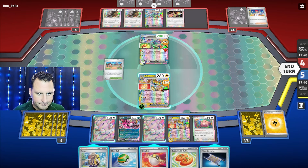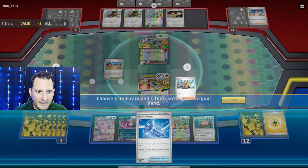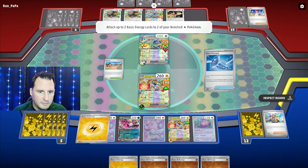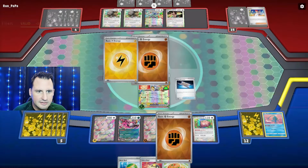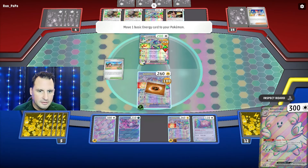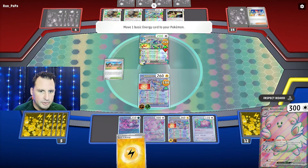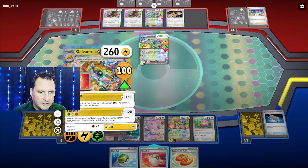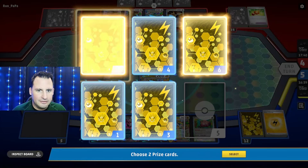Let's get the Glass Trumpet. We'll glass trumpet — I need one of those and one of those. Night Stretcher, one of these. Put that down. Use Happy Switch. This three-energy thing — you've got to keep track of the energy. Happy Switch. We are going to hit for 120. Take the knockout. Still have item lock on. Get two prizes.